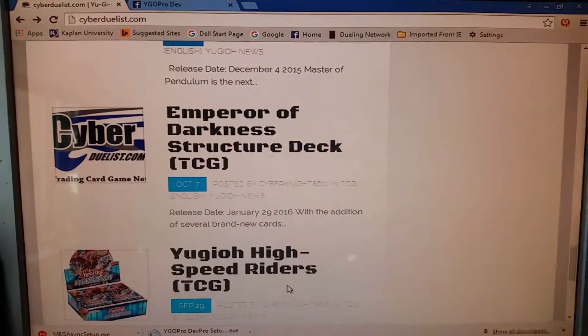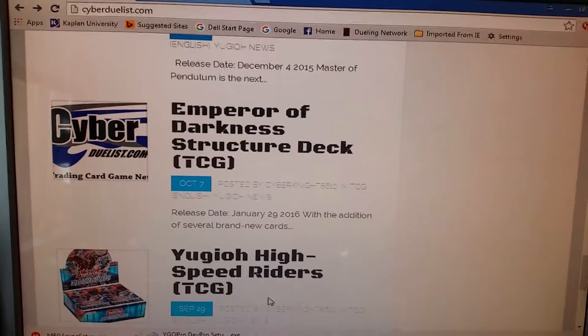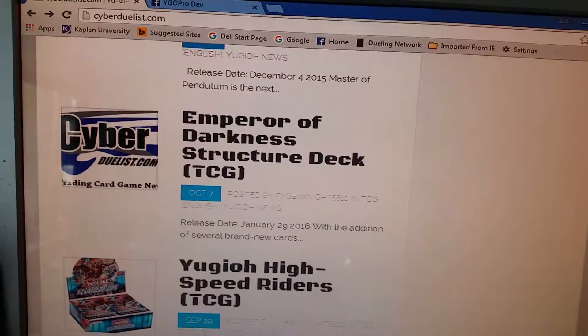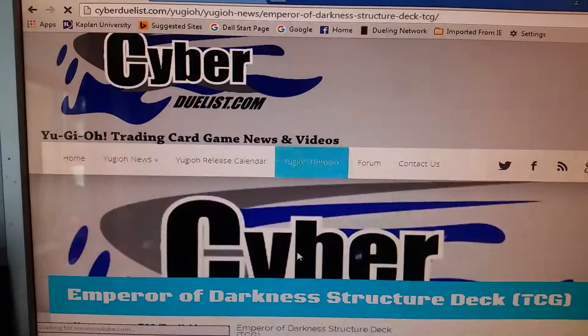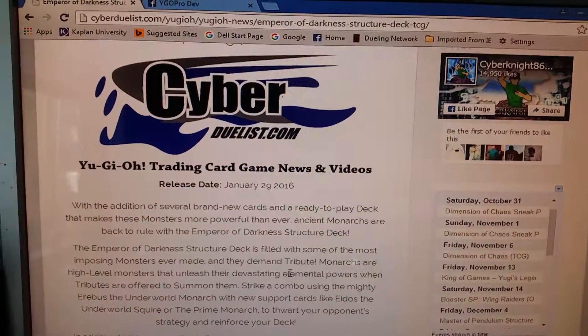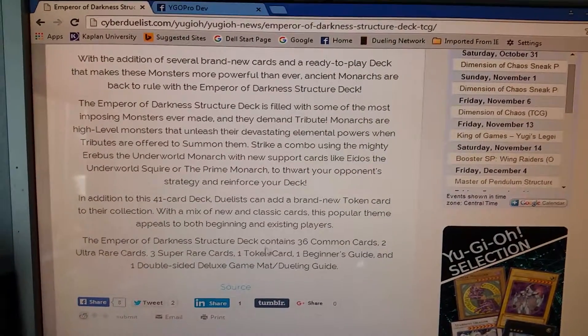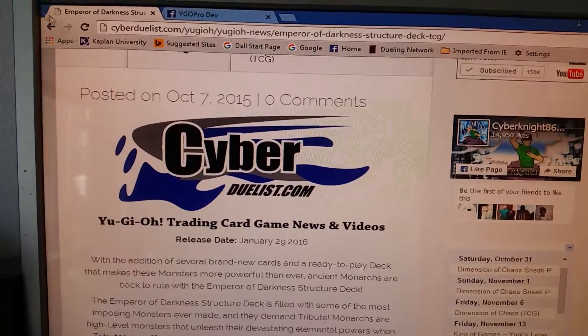Hey there YouTube, this is UCDOSJH here with you guys — humongous news, a lot of news. So we're finally getting into the Monarch structure deck. I'm not too happy about it because I really don't like the Monarchs. But a cool thing about this one is you get a token card, so that's pretty cool.